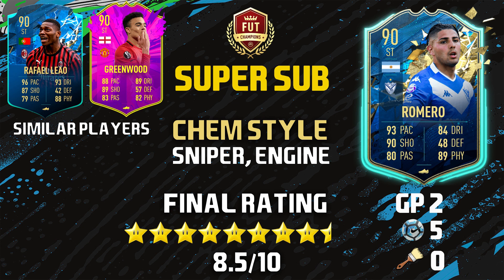As a super sub in like the 75th minute, if you don't have one, this guy is definitely useful. That 5-star weak foot comes in clutch at the late stages — he can finish on the left or right, doesn't matter, because he does have 92 finishing. Similar players: number one is that Team of the Season Moments Rafael Leao — Futbin said it was similar and I do agree, really good physical, pace, shooting, dribbling, overall good card. Second similar player, also according to Futbin, is the Future Stars 90-rated Mason Greenwood — really good pace, really good shooting, overall a good striker but he does have some deficiencies, just as Romero has.